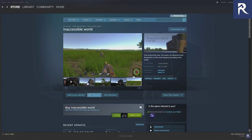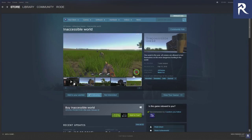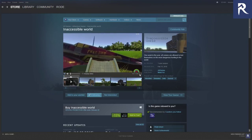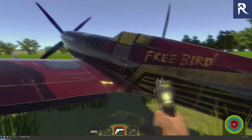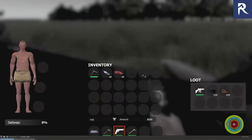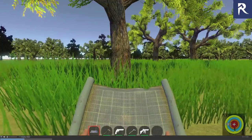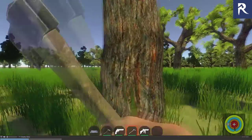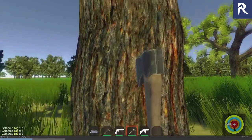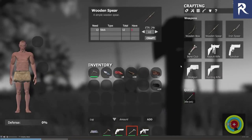They changed the icons on the hotbar to be round instead of square. They added a plane, but it's the same guns, same tools, the same UI except for round versus square.